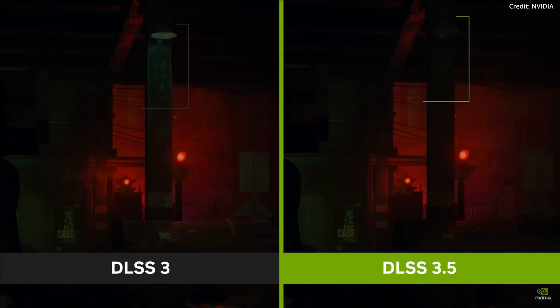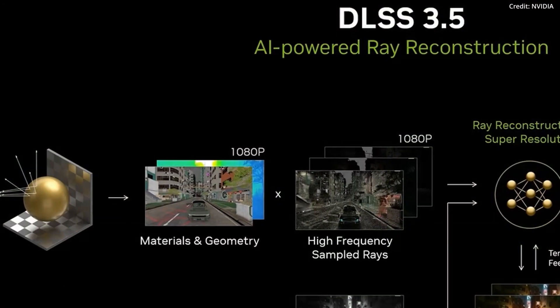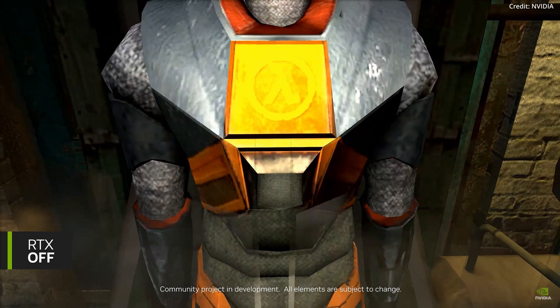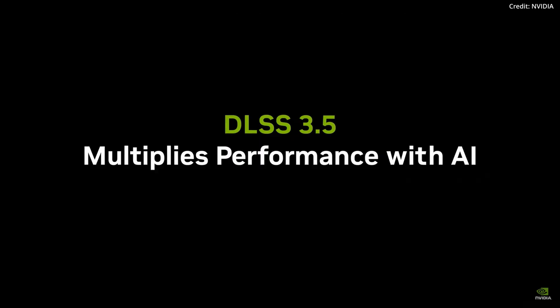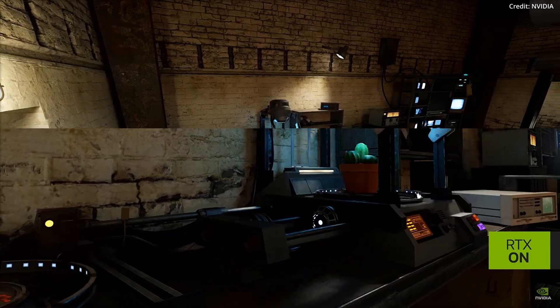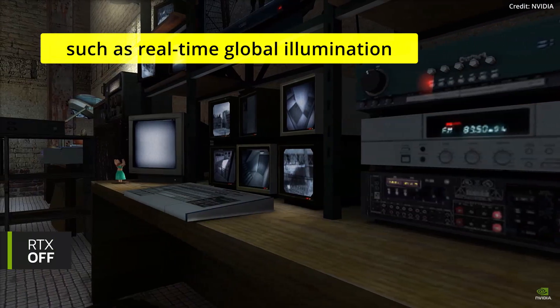NVIDIA's DLSS 3.5 alleviates this problem by utilizing a supercomputer-endowed neural network to analytically study ray-traced effects, which then makes discerning decisions on how to utilize temporal and spatial data to preserve detail. The uniqueness of their Ray Reconstruction AI model lies in its ability to recognize patterns from offline-rendered training data, which it uses to reconstruct effects such as real-time global illumination.